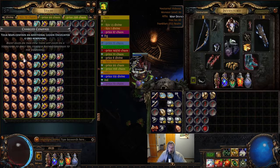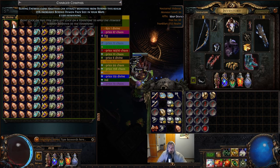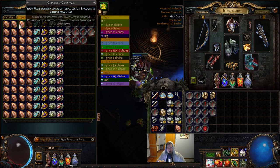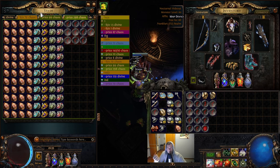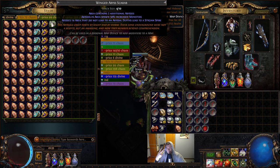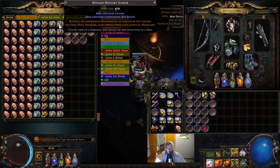Compasses: magic pack size, or the compass for unidentified maps — we will talk about that later. Then Beyond, because we are using all the Beyond nodes. Legion, additional Legion, additional Abyss. We will take also the same sextants: two Abysses. We are going wild with Wing Scarab and Legion, and Einhar with five additional beasts.